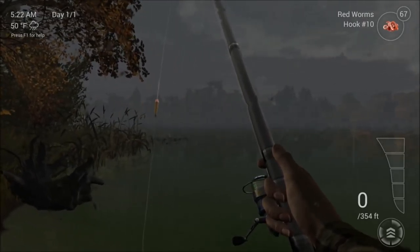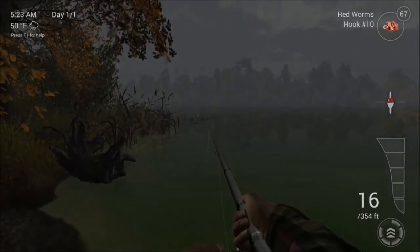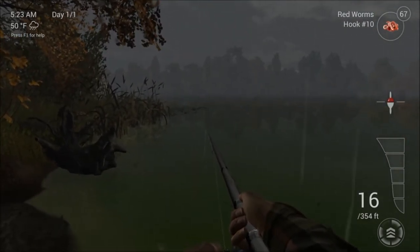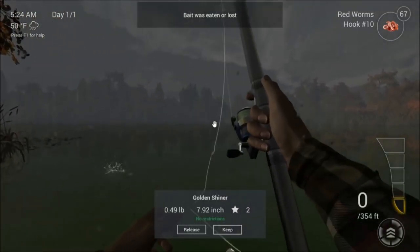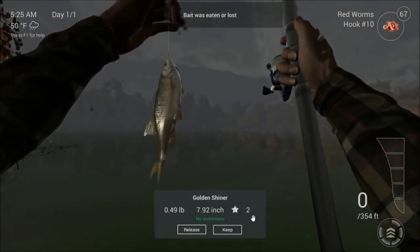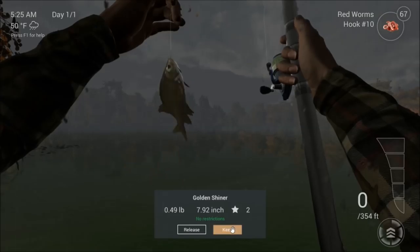We've moved from the right lily pads and we're going to go on our left, with some bull rushes and a bit of a sunken root of a tree. We'll just try down here at the same depth with the float and worms and see what we can catch. It's still absolutely hammering it down with rain, but we've got some nibbling at it now — it's going and we've got a golden shiner! That's another species.